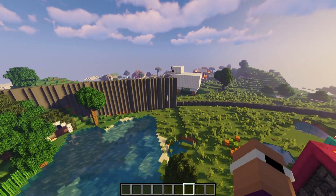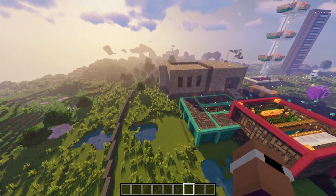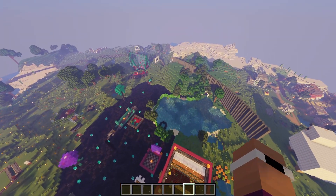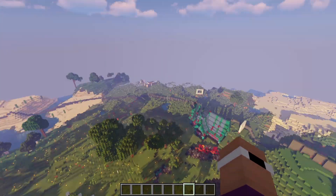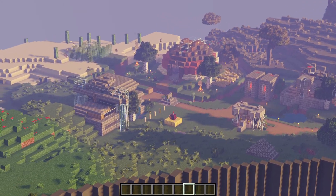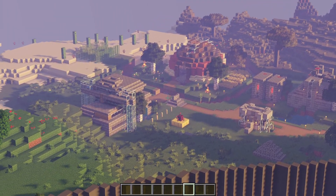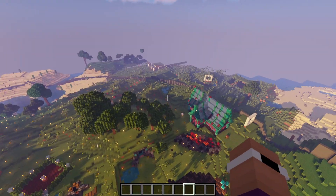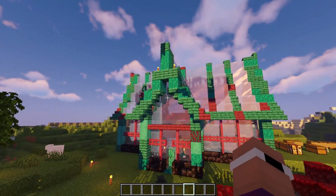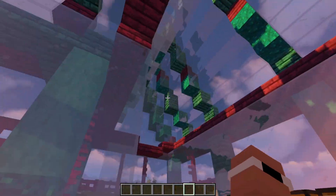Oh, he's started building a wall - a very large looking wall. So he was bordering off his entire base. This was Nathan's original base over here - again just a bunch of farms, no real base.